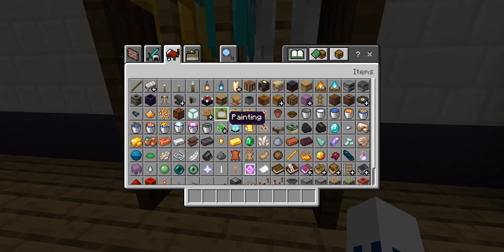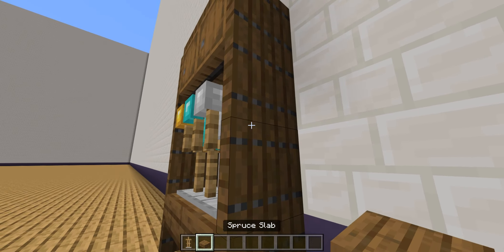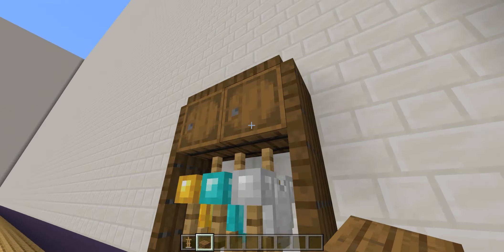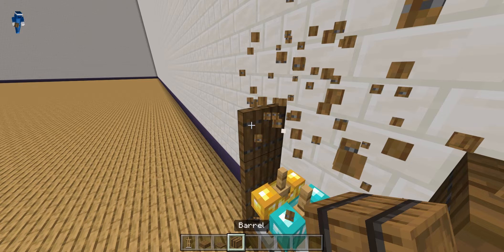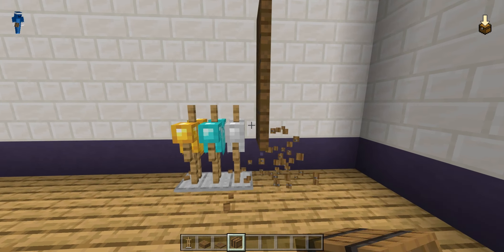You're gonna need three armor stands for this, two spruce slabs, ten spruce trapdoors, two barrels, and whatever clothes you want to put on top of the armor stands.